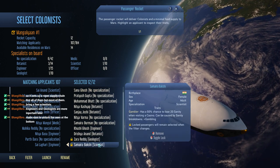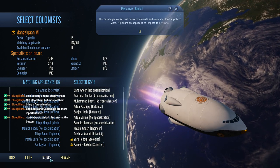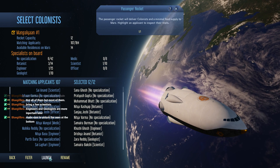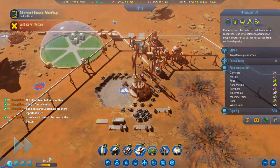The chat is sort of in the way right now, but for the most part in the game the information is displayed on the right side, so it'll be alright. Anyway, here I am selecting our colonists and we will see how they work out in this video. Let's see if they survive.